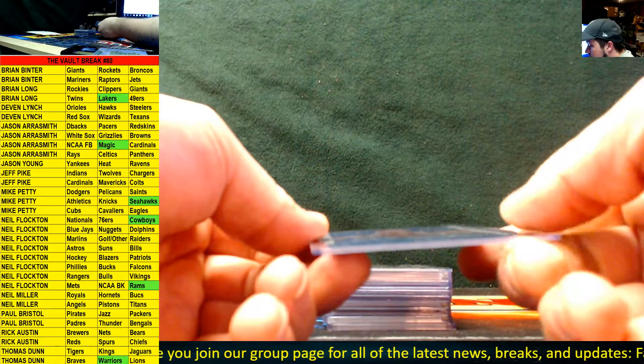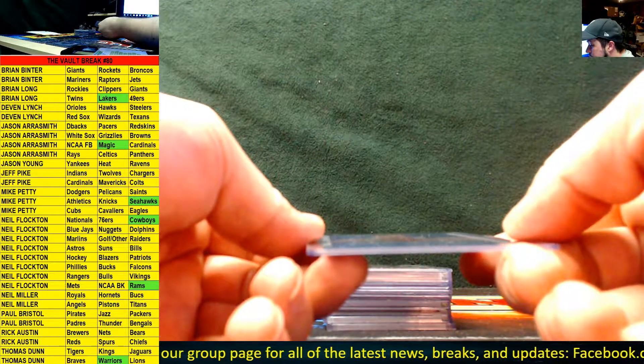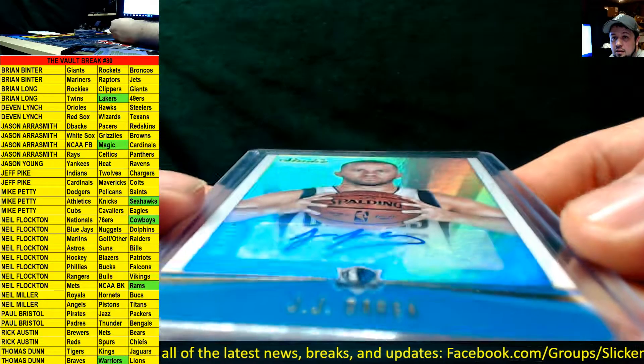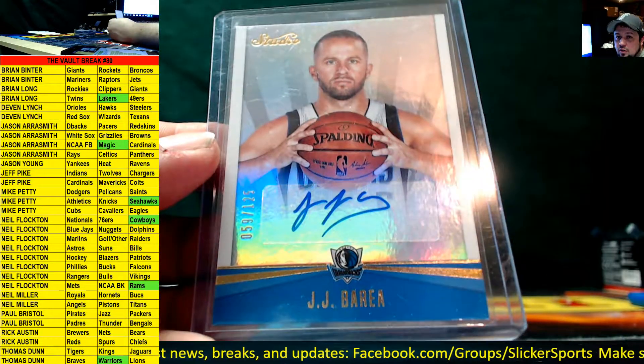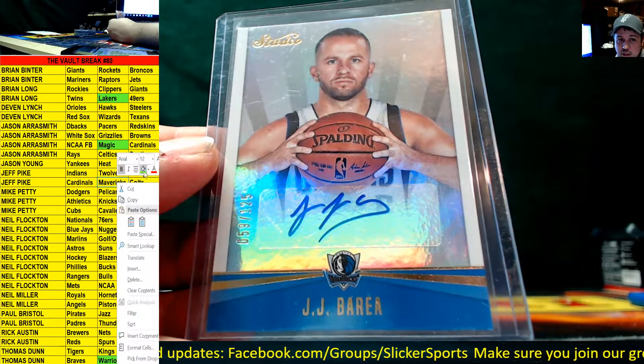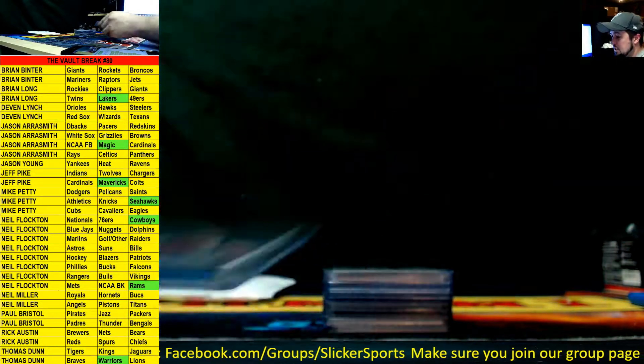Next up we have another auto, numbered to 125, from Studio Basketball for the Mavericks — JJ Barea. JJ Barea for the Mavericks, going out to Jeff Pike. Nice, Jeff!